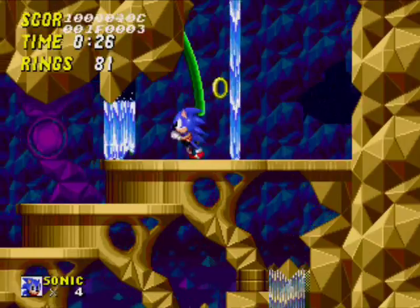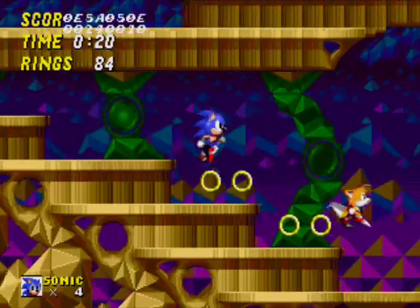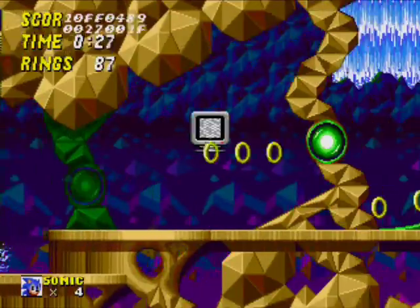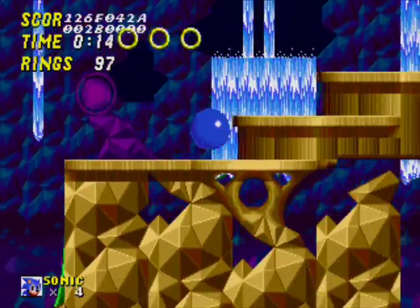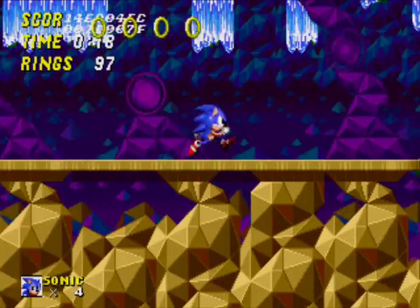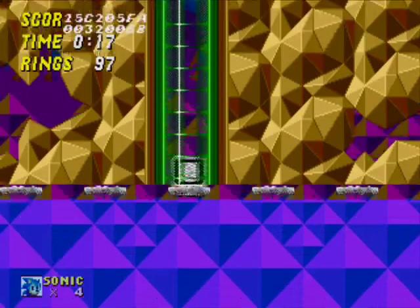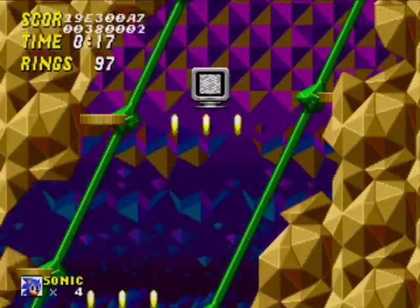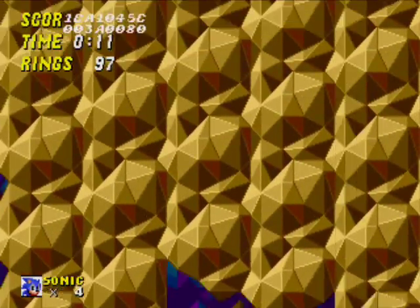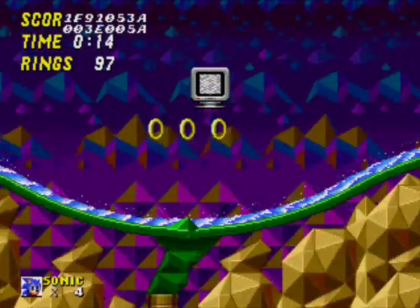We'll check to be 100% positive. The spin dash doesn't work. There's still nothing down there. Over here you've got the little whatchamacallit thing again, which works the same way — comes up from there, you've got the little lift, and then the level end. So it's literally the exact same, except for the music.